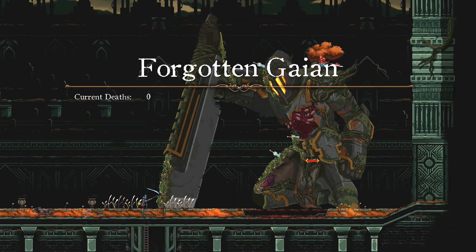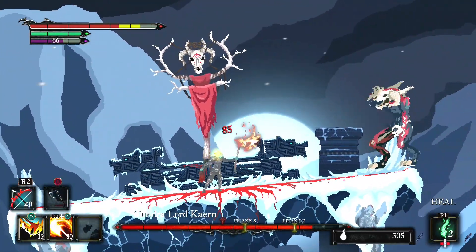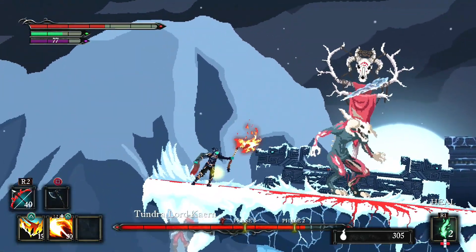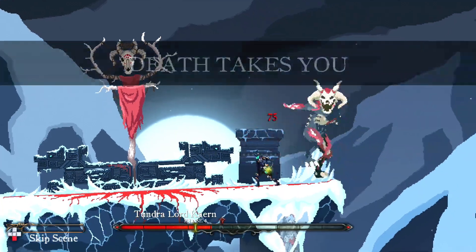Others are huge and you'll need to find their weak spots. One boss in particular had me fighting on a platform which tilts based on where you're stood. You have to keep moving to keep the platform balanced while you fight off the boss and deal damage. If it tilts too far, it's an immediate death sentence. That guy must have killed me about 20 times trying to beat him.